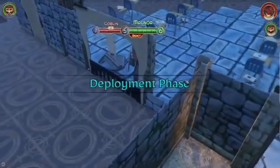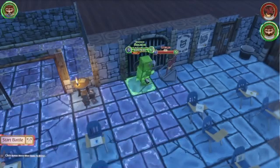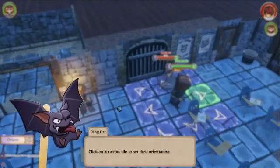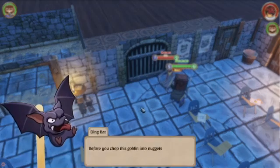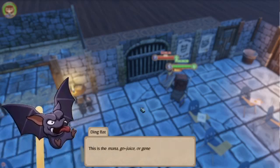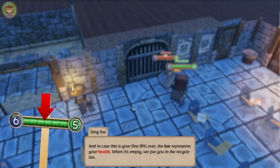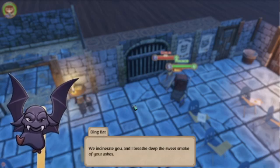Encounter! Deployment phase. During deployment, you can click on a character to change their starting location. What are the options I have? Ready — click start battle. Before you chop this goblin into nuggets, there are a couple of bubbles I'd like to introduce. The blue bubble represents action points — the mana, go-juice, or general spunkiness used to move and activate abilities. The green bubble is your maximum movement. The bar represents your health. When it's empty, we incinerate you and I breathe deep the sweet smoke of your ashes.